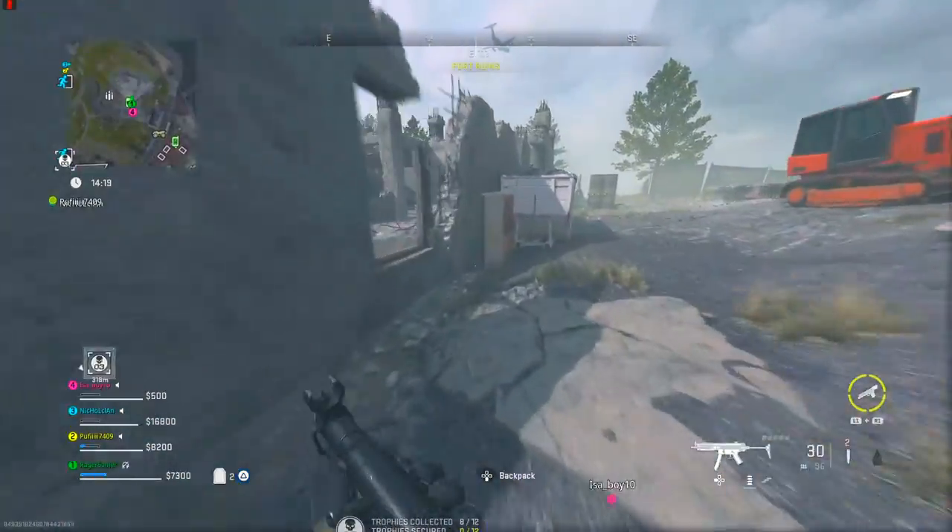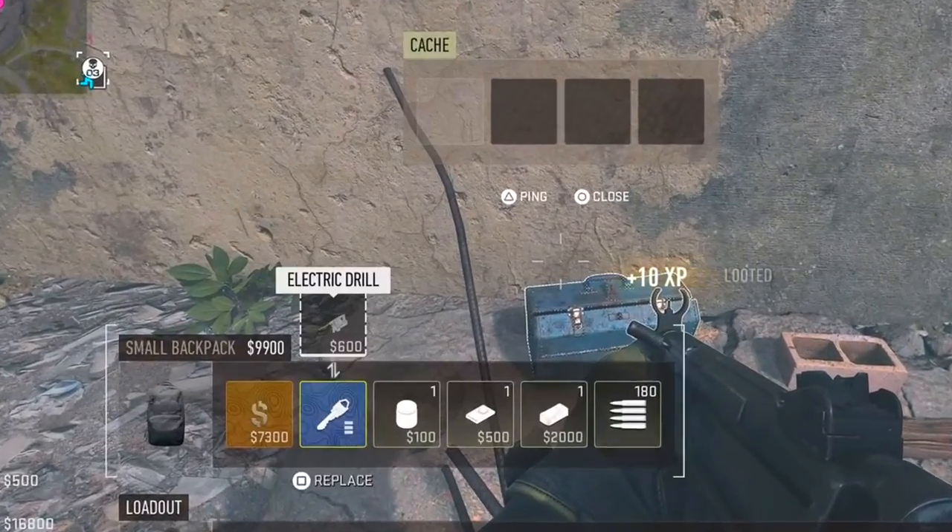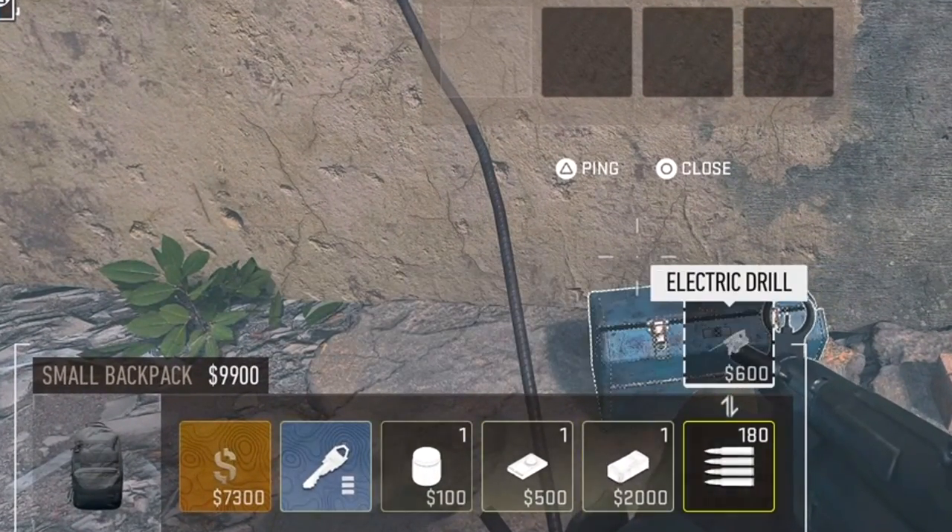If not, look in toolboxes — keep looking around all of the blue toolboxes and eventually you'll find one. Or it'll be on a shelf. I'll show you where I found mine; it's a bit of random luck, but eventually you will find one.